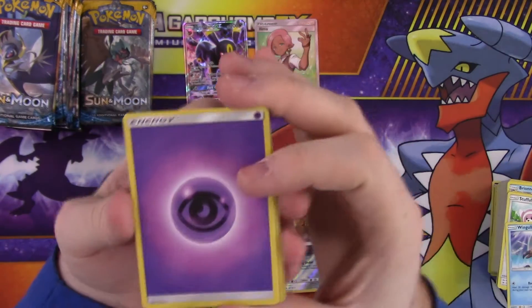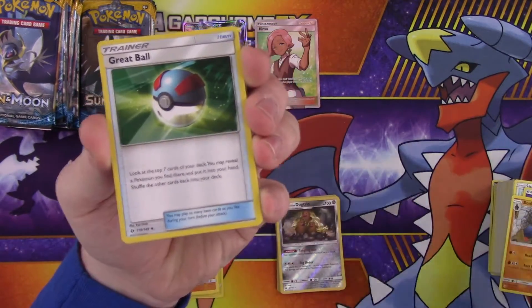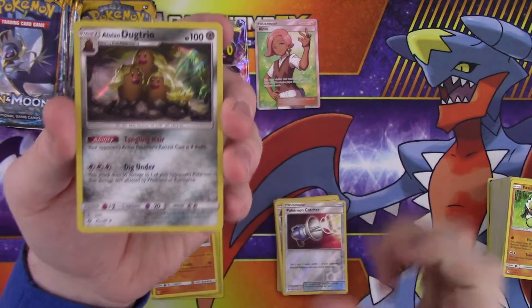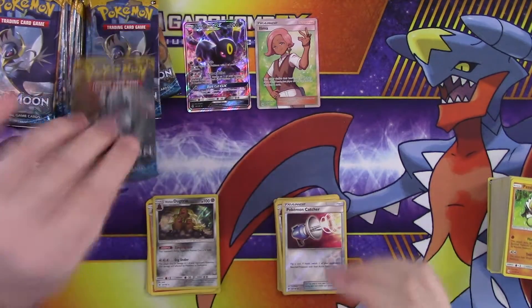Alright, so we have energy — in every pack — Buldour, Great Ball, Passimian, reverse Pokemon Catcher, and a foil Dugtrio. That's pretty cool with that beautiful blonde hair.